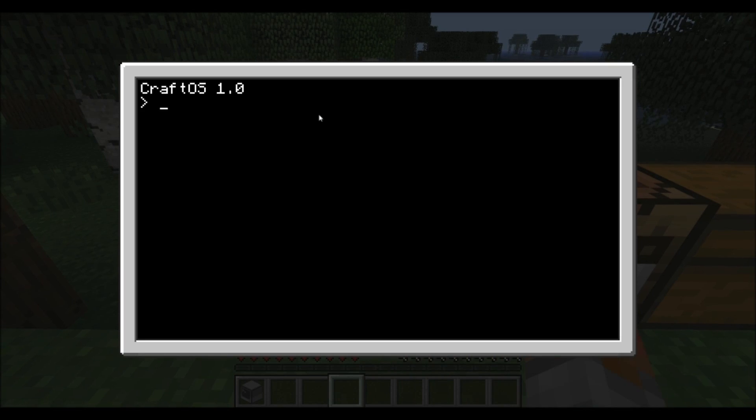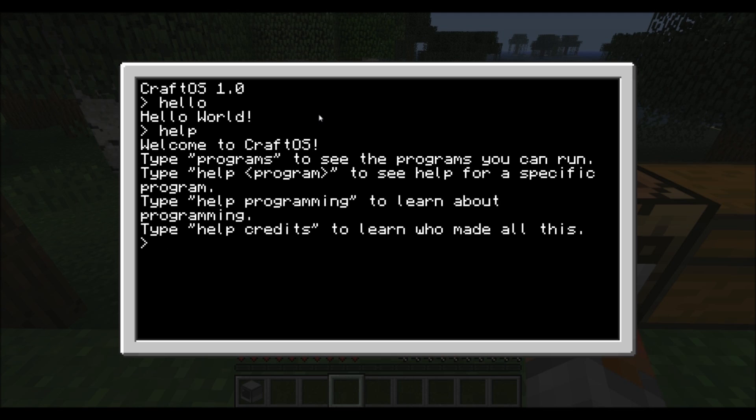Open your computer, you can say hello and it will talk back. You can say help and it will show you all the list of things you can do. Now let's look at some of the commands — we're going to do 'help programs'.